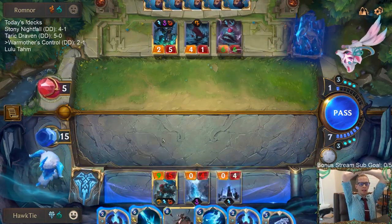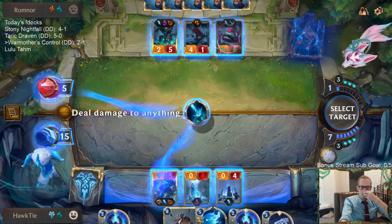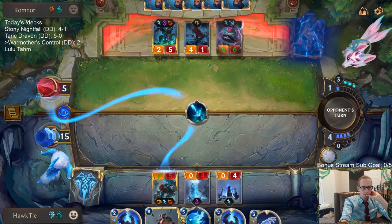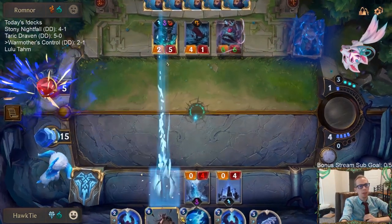Four mana — how do they stop Atrocity with four mana? Unless they're playing like main deck Riptide, I don't think they can. I think we're good. Awesome — there we go, GGs.